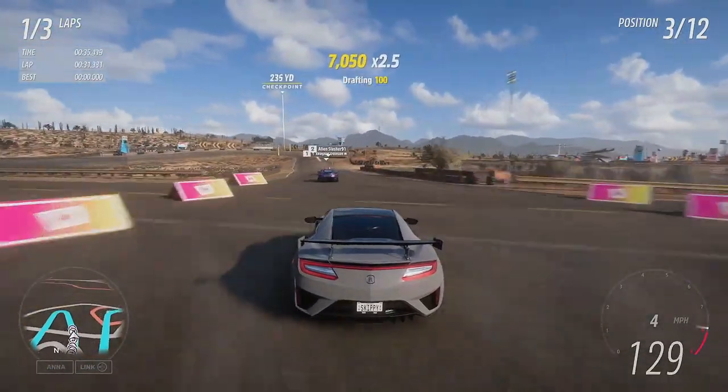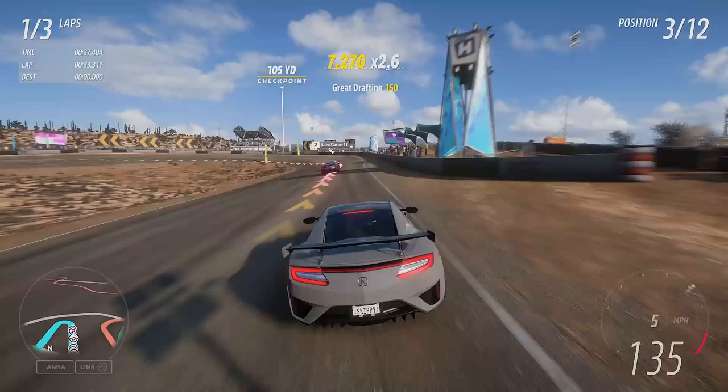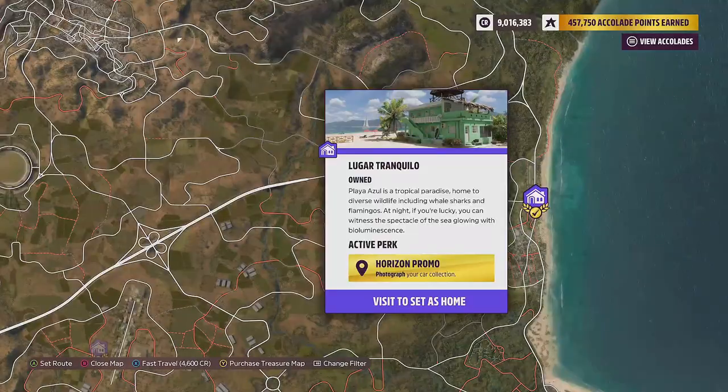Horizon Promo isn't a feature you get given at the beginning of the game — you do need to go and unlock it. To do that, you need to unlock or buy the player house Lugar Tranquilo. This house will set you back 700,000 credits.